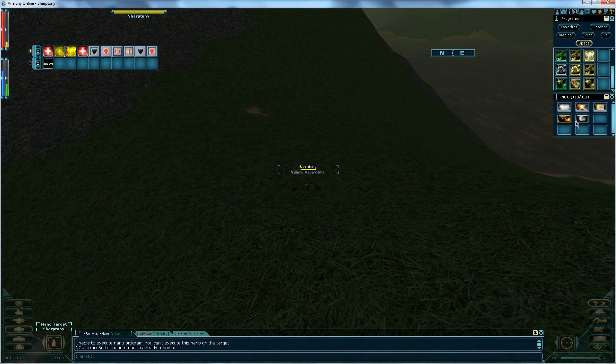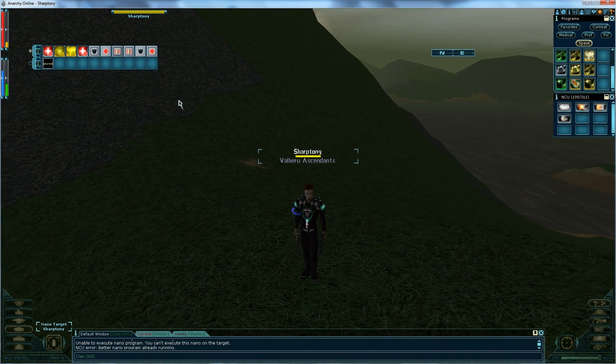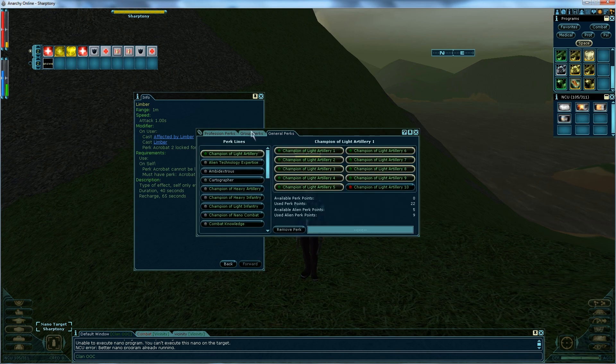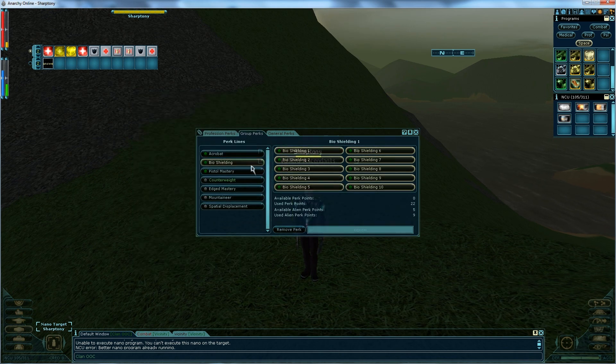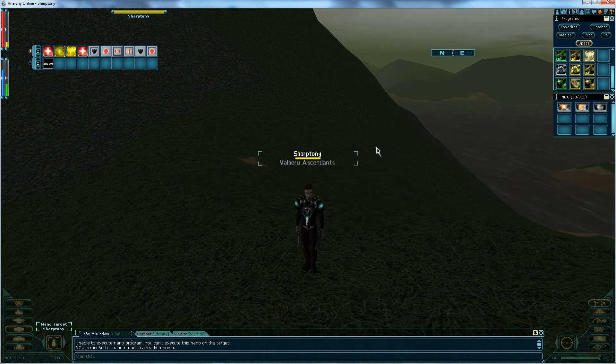Diving a little deeper about the Adventurer: their perk support is set up mostly for evades. They get access to Dance of Fools, or the Acrobat line of perks, and they're the only profession that gets both Acrobat and bio-shielding. So on top of heals, you have crazy evades and you have absorbs. If you're learning the game or you want a profession that's going to be really hard to kill, Adventurer is great. The only thing is you're not really going to top the damage charts.